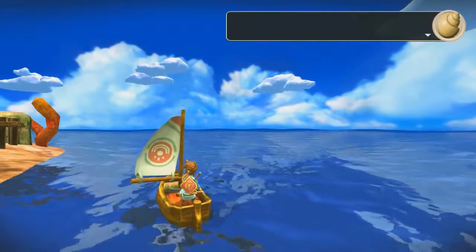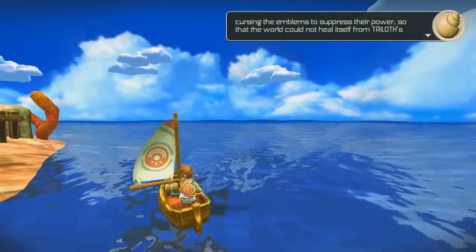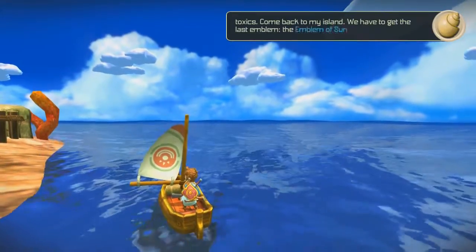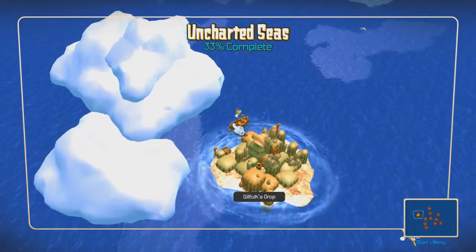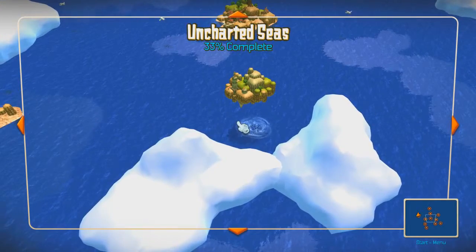Hello folks and welcome back to Oceanhorn. Our hermit is telling us some wonderful things through our magical seashell — the world cannot heal itself from this toxic trial, so come back to the island. We have to go back to the hermit's island because we need the emblem of the Sun, which is probably on the Sky Island.